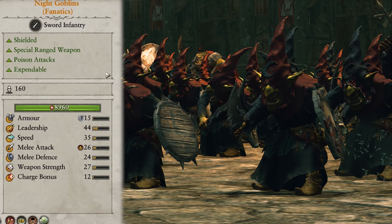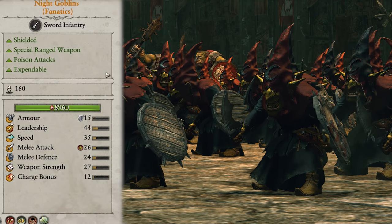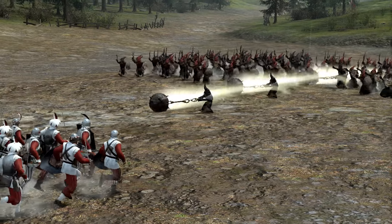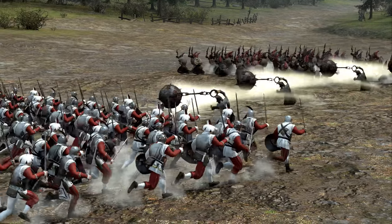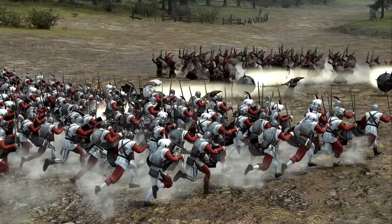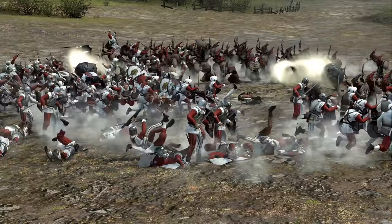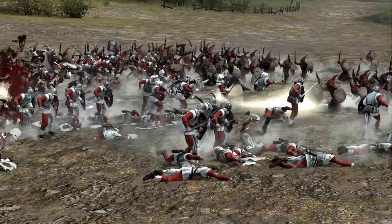They come in two varieties: standard and fanatics. The only difference is the special ranged attack they get — spinning loons. When charging, it causes a couple of them to run ahead of the main pack and spin around doing some decent damage to anything caught in the way, and it can only be used once. It's always worth getting fanatics for this reason, as it just adds more to an already decent mid-game unit.